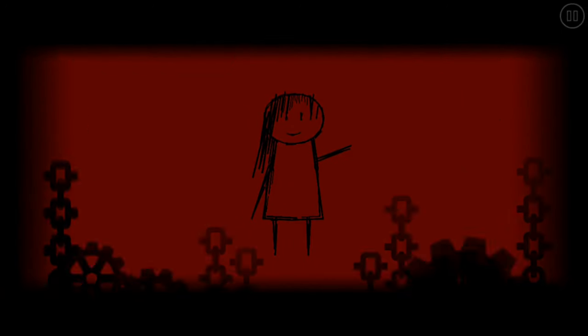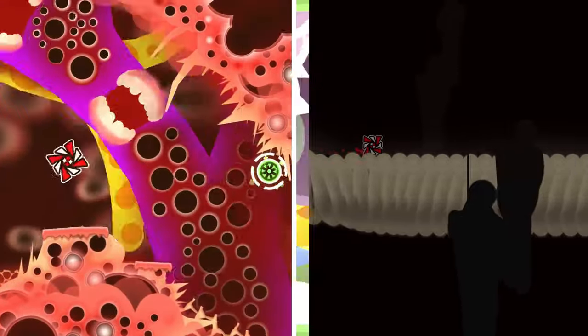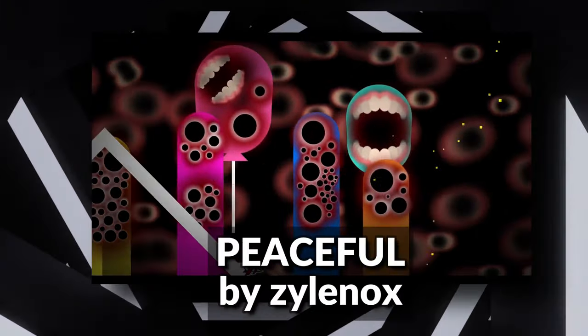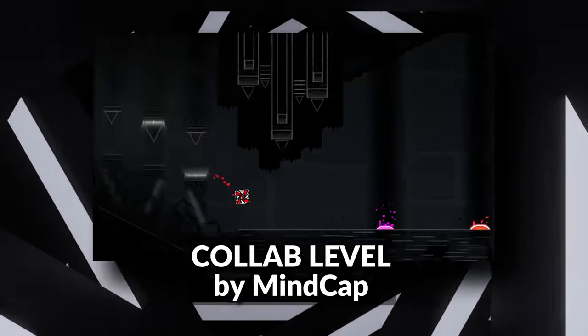The only two levels I know that the community considers scary are Peaceful and Collab level. These levels created the idea of an ordinary surrounding interrupted by jump scares and types of phobias. While Peaceful relies mostly on trypophobia and horror, Collab level focuses on sudden jump scares and loud noises.